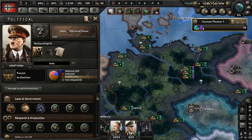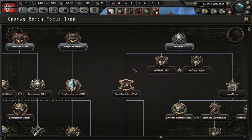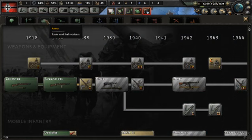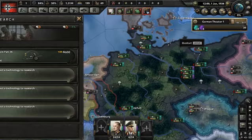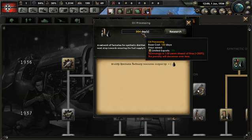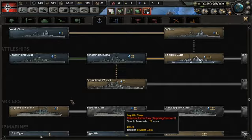When we look at the national focus, you can see the MIFO bills underneath. Usually we're going to skip the Rhineland — I'll show you how to get around that. I usually go with the four year plan unless I'm playing online. If playing online, I go for something more aggressive. We're going to also get anti-tank, which is important. I like to start with either one or two industrial things.